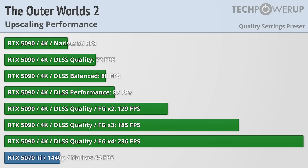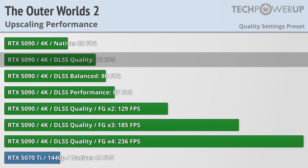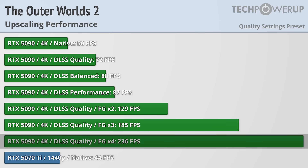If you don't want to lower your settings or just need more frames, this game supports all three major upscalers. With the RTX 5090 at 4K, enabling DLSS quality mode gives an extra 44% better performance, roughly in line with dropping to the high quality preset and pushing you over 60fps. With frame generation, that could be over 230fps.